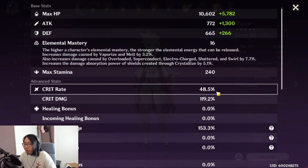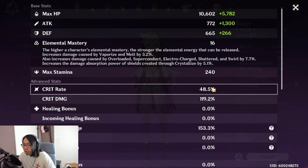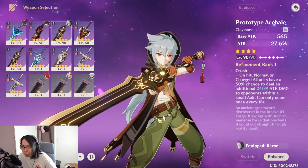Looking at the details, the critical rate could be a little bit better but the critical damage is pretty fine. If I can get the critical rate just a couple more percentage up then my Razor would probably be perfectly fine. The weapon I have for him is the Prototype Archaic.